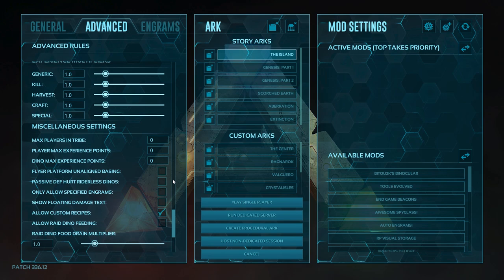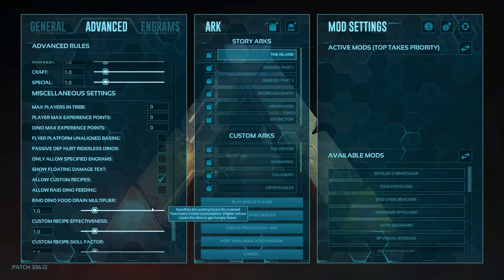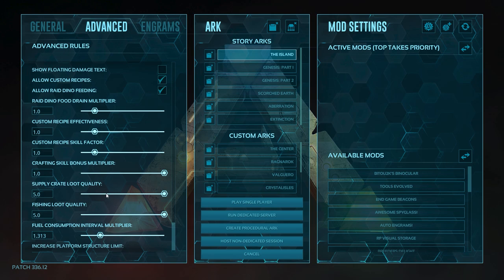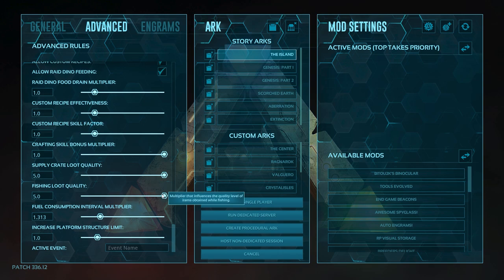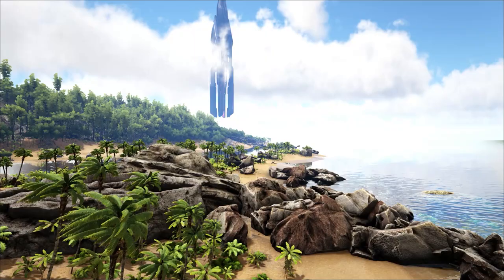Allow custom recipes is now switched on by default, so we leave that there if you like to do your custom recipes. For those of you wanting to tame all of the dinos, if you want to allow dino raid feeding, that means that you can tame and keep the titanosaur. Supply loot crate and fishing loot crate quality is at 5.0 and we're going to leave that there by default. Lastly, the increased platform structure limit — this will ensure that if we're building on rafts or doing any of the dino builds with platform saddles, we can put more structures on the saddles, including the Bronto and the raft.